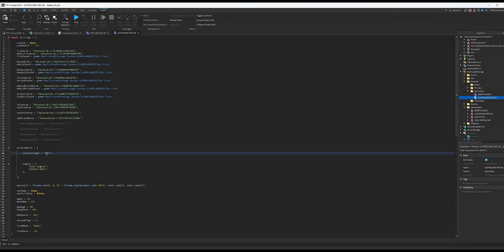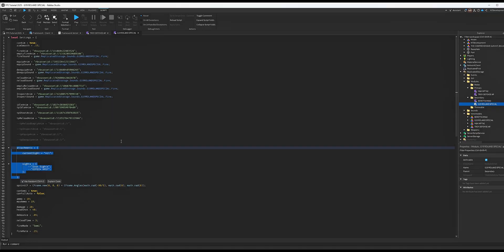For guns that don't have scopes yet, instead of all those lines, set the value to nil and put two dashes in front of the site list lines to disable them. This tells the game the pistol doesn't have an additional sight, setting it to nil. If you don't have the attachments function and sights function in a model it won't register, so for every gun you don't do sights for yet, paste the nil version and disable those lines.